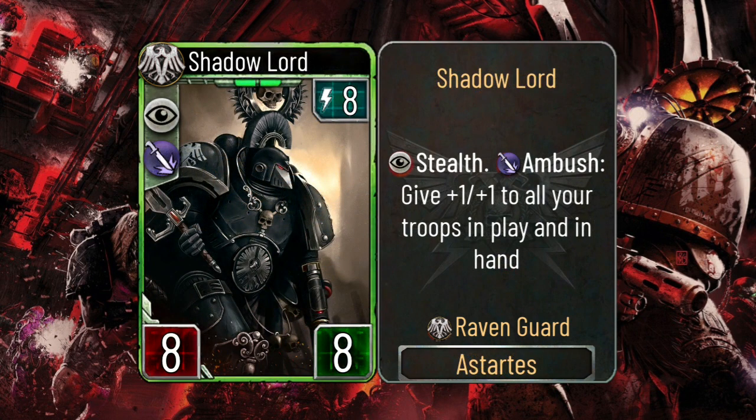The next card I have for you is the Shadow Lord — an 8-energy Astalist with 8 attack, 8 health, stealth, and the ambush ability to give plus one plus one to all your troops and play in hand.